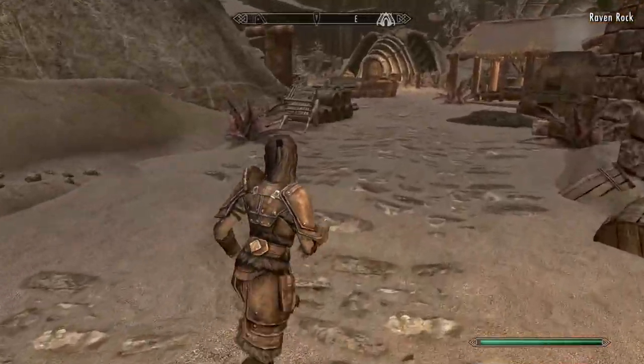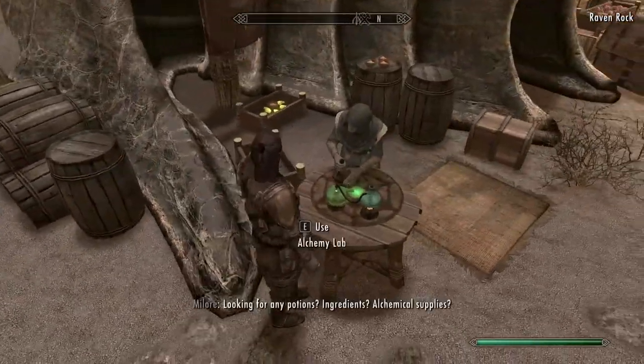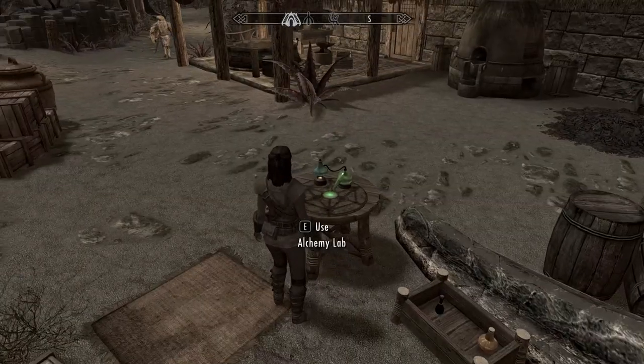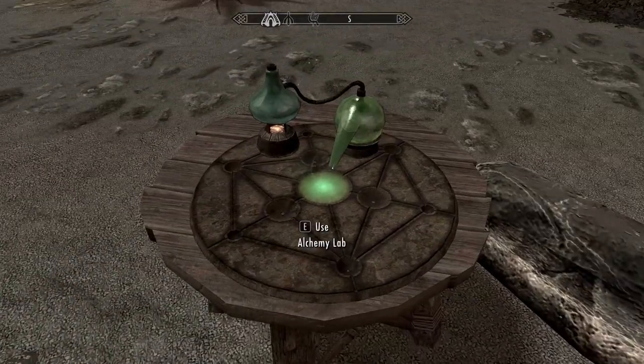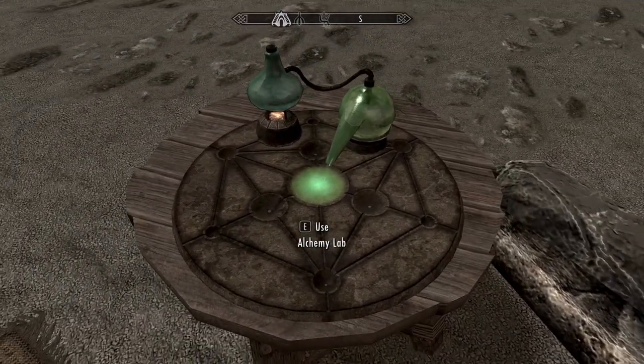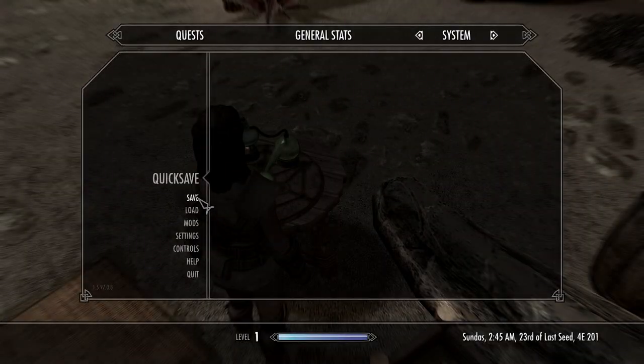Back at Raven Rock, find any crafting station. I'll be using the Alchemy Lab in front of the Ionth Farm. You'll want a quick save here, because the next part is easy to mess up. Go into first person, look at the crafting station, and hold the interact button. Then release interact and open the pause menu in quick succession.